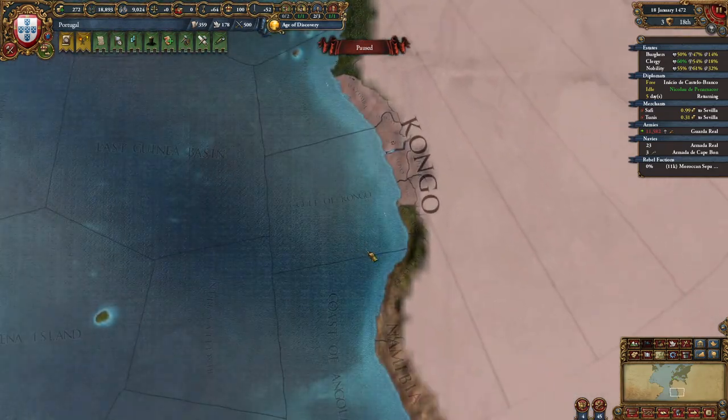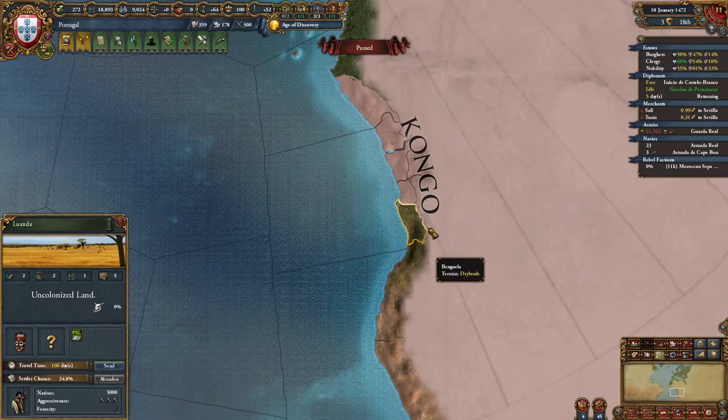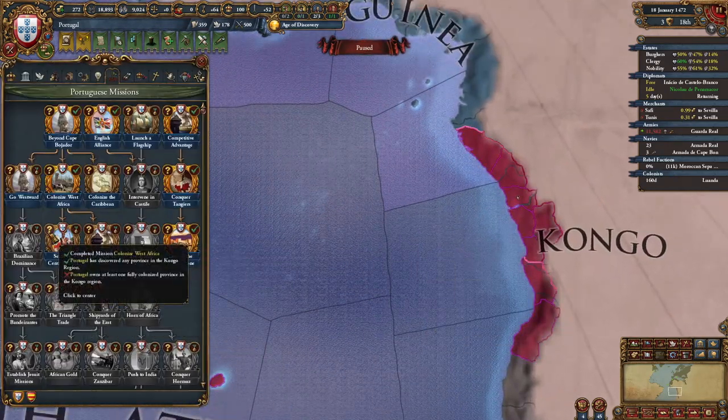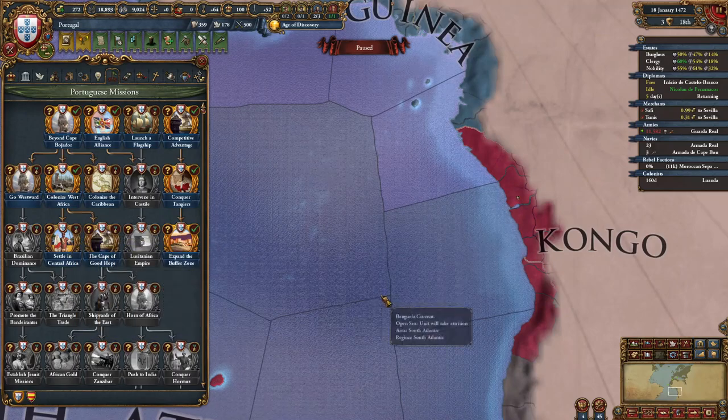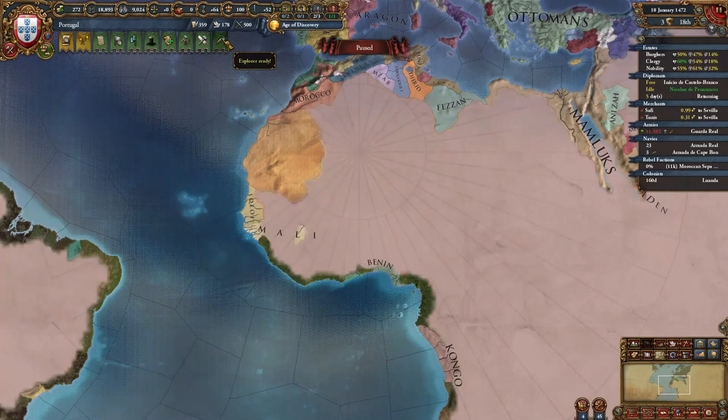After this, the next province we are going to colonize is Luanda, which is in the Congo region. This will allow us to unlock another mission — Settle in Africa — which gives us some trade power. We keep moving along Africa, Brazil, and Indonesia. Also, keep sending your explorers to explore, and we're going to be focusing on Tlemcen next.